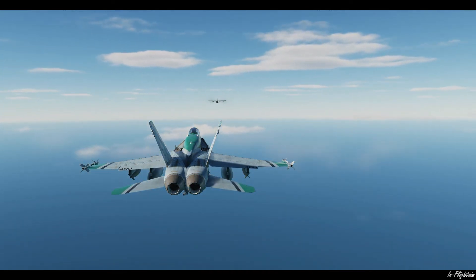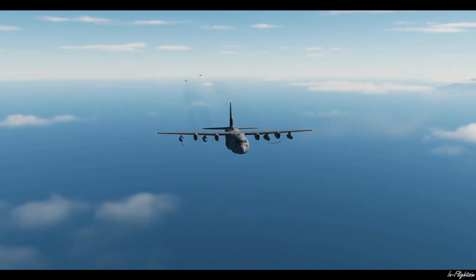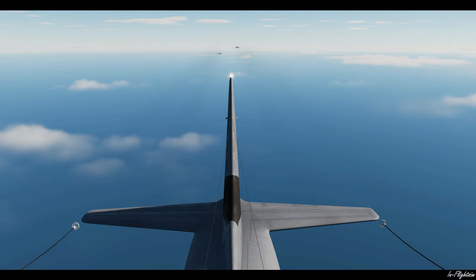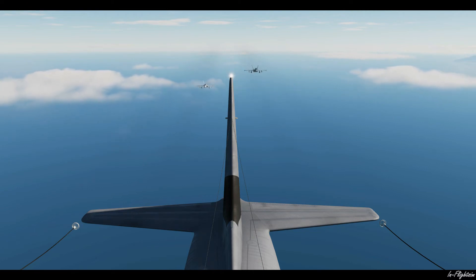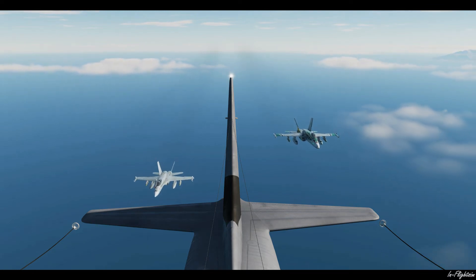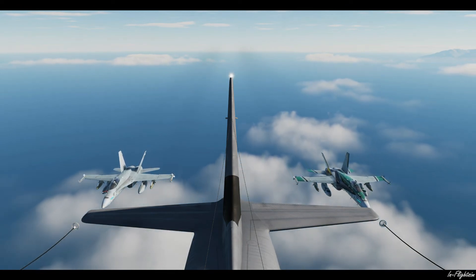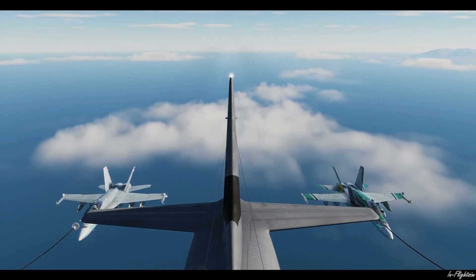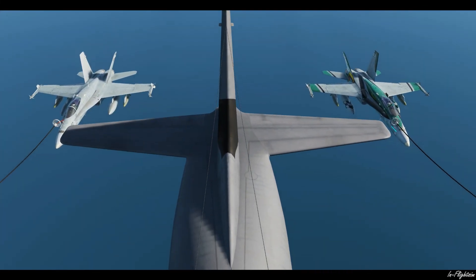You can see our tanker now has the drogues deployed and our aircraft are coming in. One thing to be wary of that I've found: it's only really capable of carrying out refueling with one flight of two aircraft. If you have a flight of three aircraft, the third aircraft tends to crash into the tanker — why that is I'm not sure, it just seems to be a little bug at the minute, so it's just one thing to keep in mind.